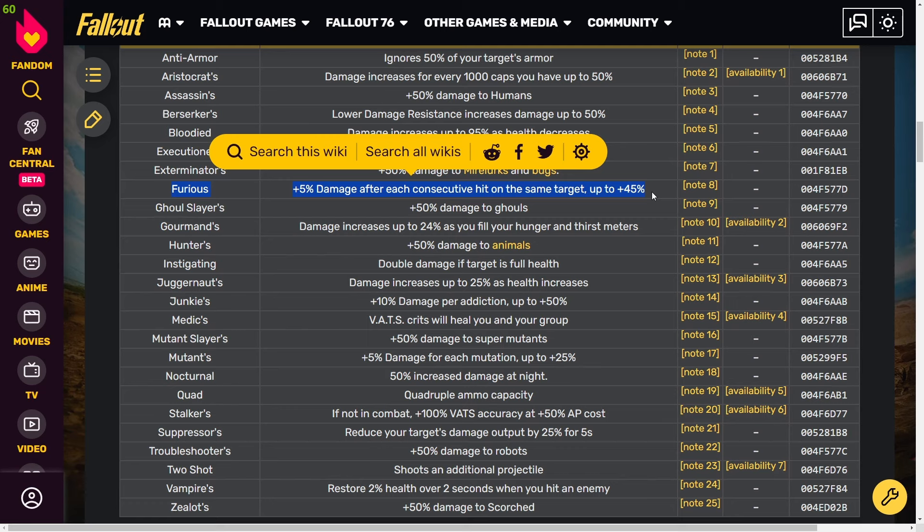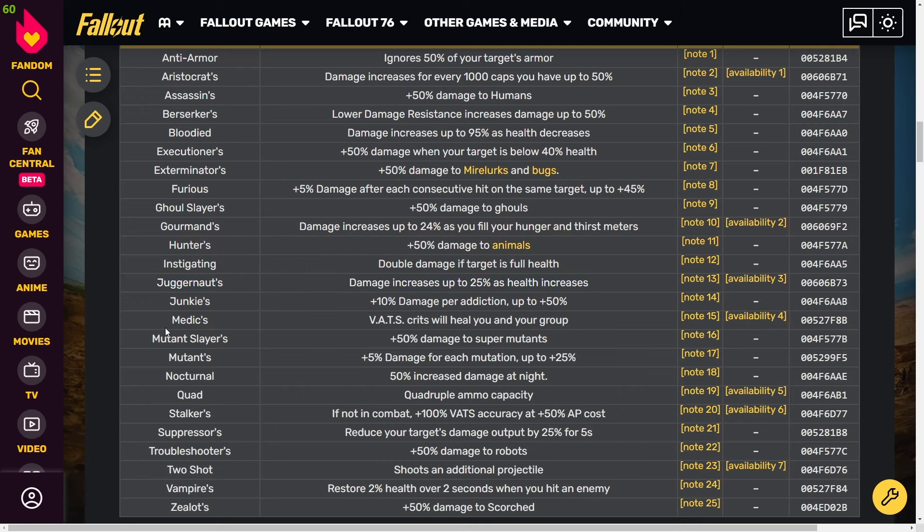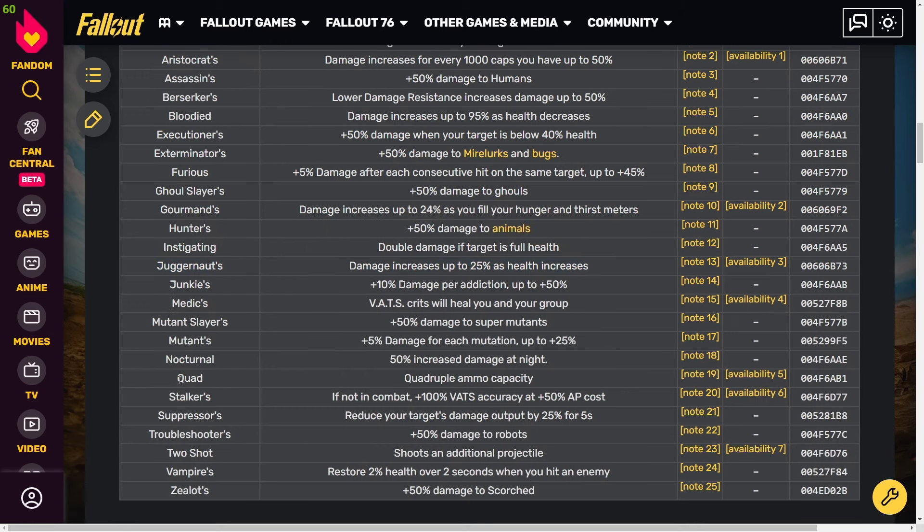Furious gives 5% damage after each consecutive hit on the same target, up to 45%. I personally think this is a great perk, especially if you're not going bloodied. A bloodied build does require a lot of things to get going, so Furious is definitely a solid option. Juggernauts is mediocre — 25% damage at full health, easy passive damage if you don't want to think about it.